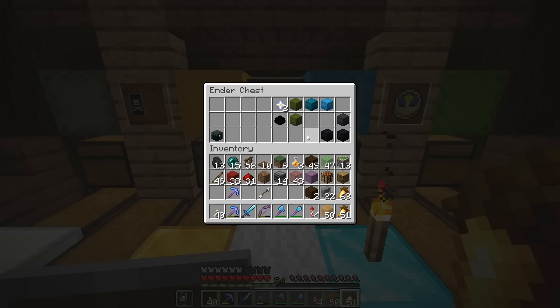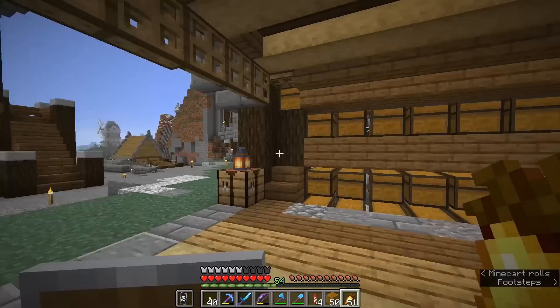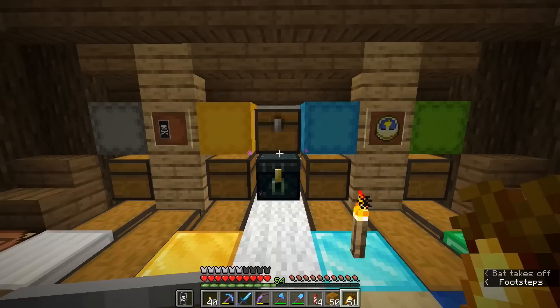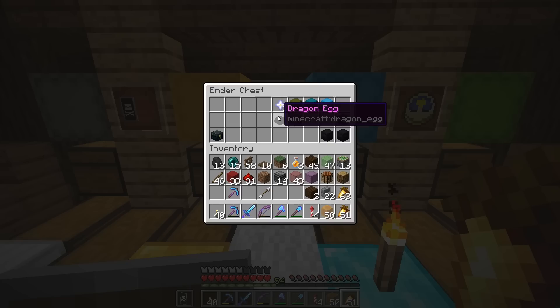The selling point of ender chests is the fact that you can bring the same inventory with you everywhere, and that is obviously something very powerful considering we're going to be traveling from base to base. A lot of my videos are going to be concerned with the ski resort project that we started out some 5,000 blocks away. It's going to be nice to have a transferable inventory. The dragon egg, much as it is a fantastic trophy item for beating the dragon, it serves no function and shouldn't really be in my ender chest to begin with.